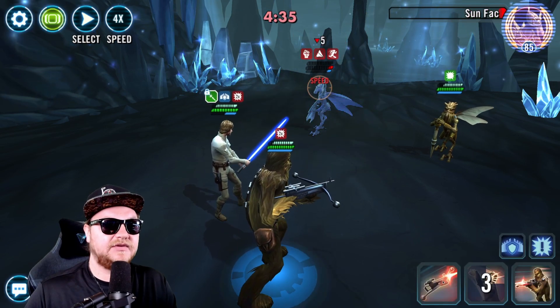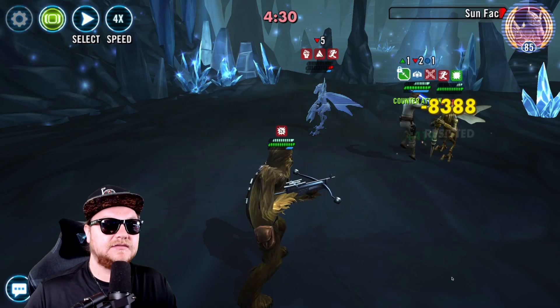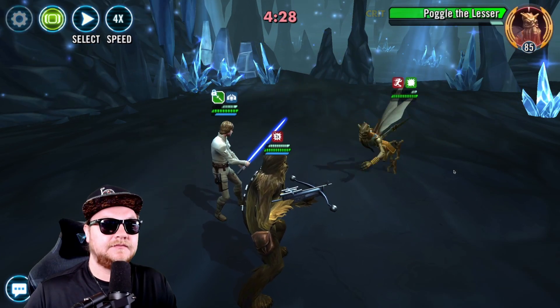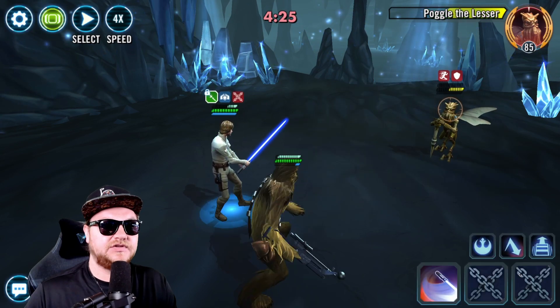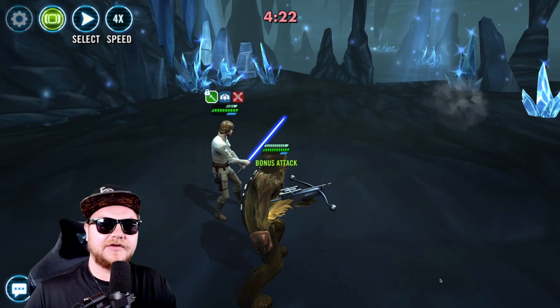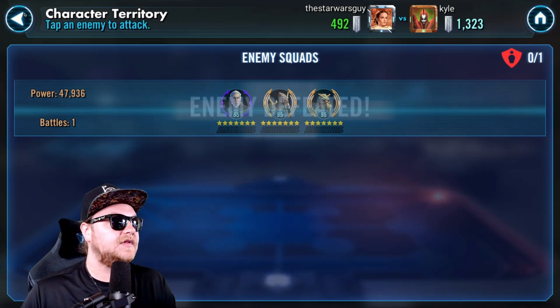These other two guys should be able to knock it out. Let's see if we can't drop a stun on you. Nothing. Try again. Doesn't that ability stun? I forget, I don't use Chewie that often. All right, there we go. That opens the back — let's see what they're hiding from us.